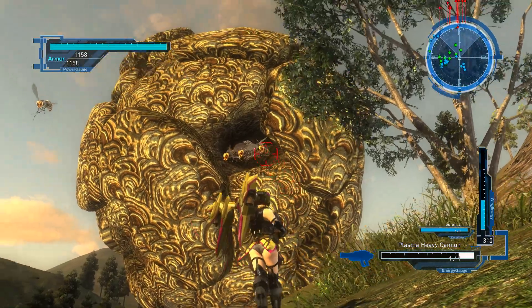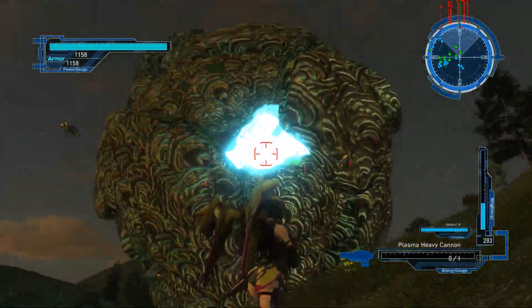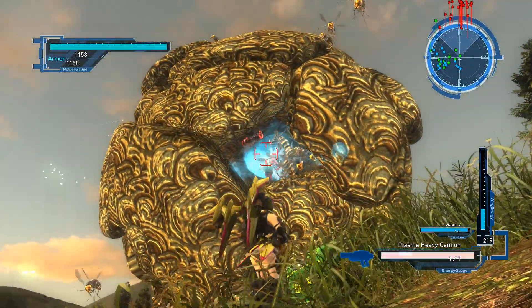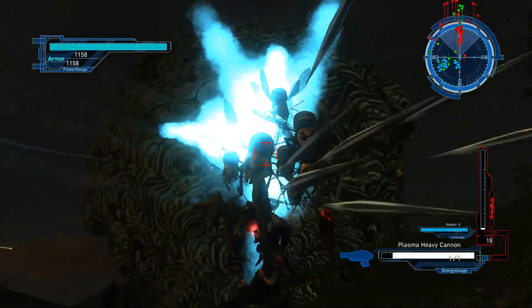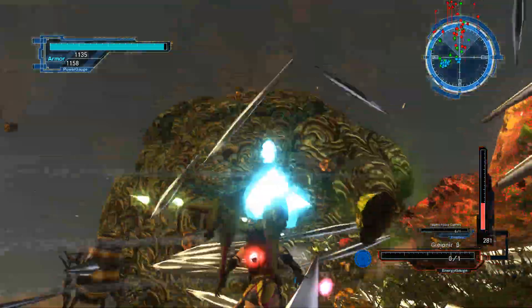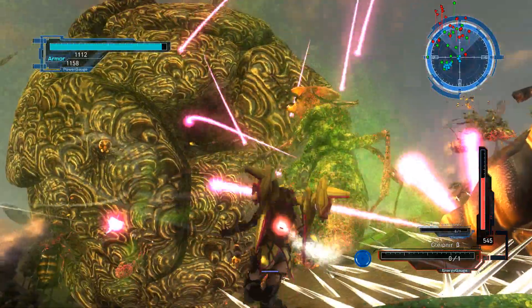Let the powered exoskeletons handle the flying types — the rest of you concentrate your fire on the nest. Attack the nest. Thanks, going in, let's do this. Flying types have appeared from the nest.